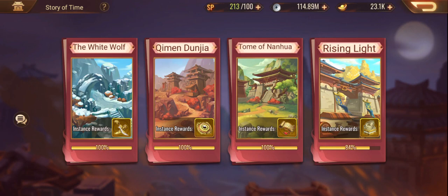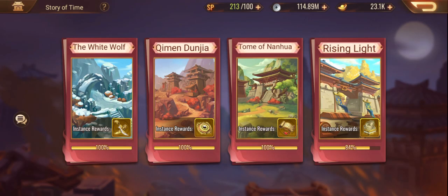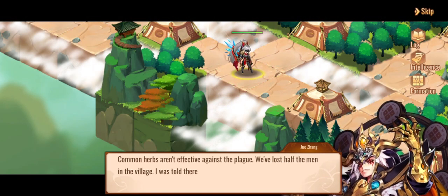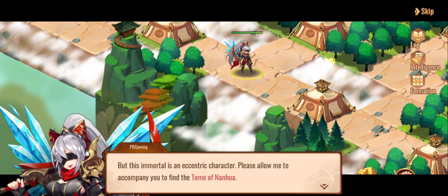Hello everyone, welcome back to another episode of story time after a little bit of a break. We're jumping back into it — we're going to do the Tomb of Ninhao. It's going to be a basic guide to unlocking the boulder system and then getting the final reward, which is the mystical stage formulation. I'm going to reset and go back in, and this one will just be me running through it.